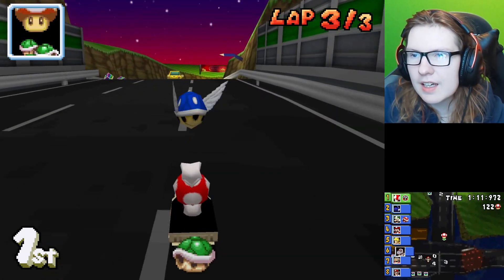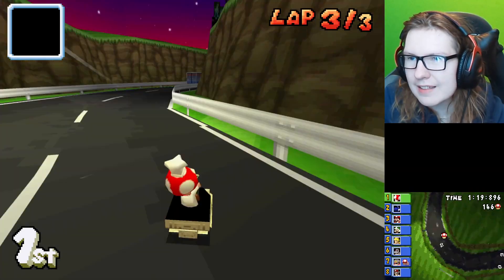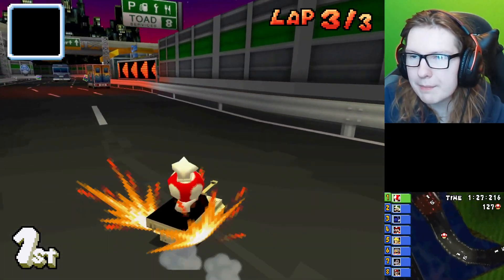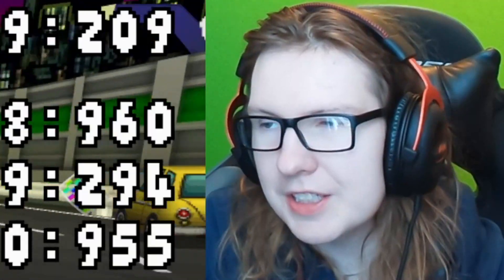Oh my god — there's a blue shell. Wait, look at the mini map — all the karts are just numbers. Why? I don't understand this game. Maybe they're custom cars so they don't have a mini map icon, so it's just showing numbers — that makes sense. I can imagine that's what it is. Well, there we are — I didn't even look at what the cap was.